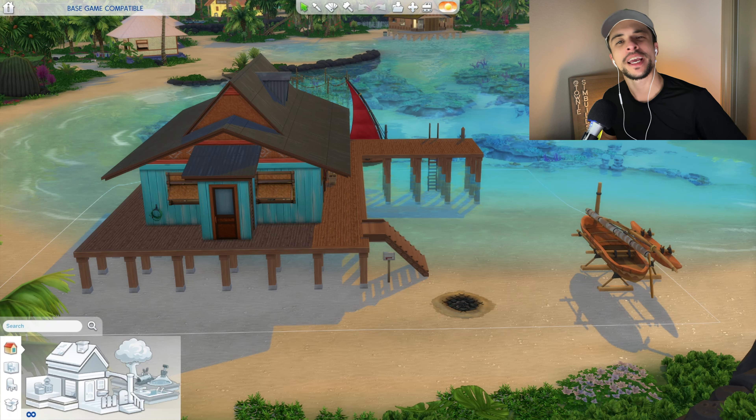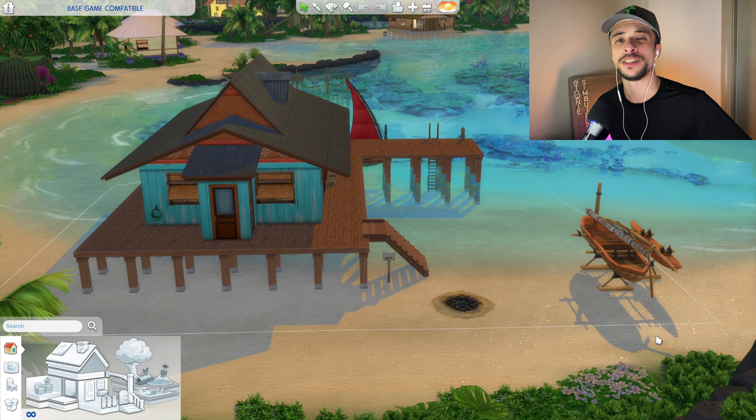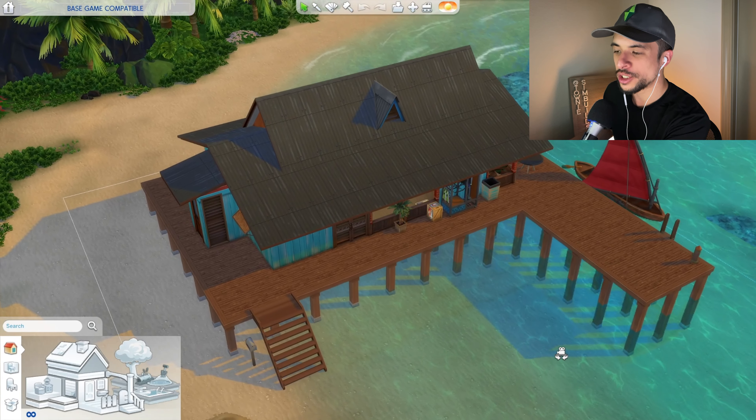Hey guys, it's Townie Sim Builds here, welcome back to another build challenge. Today we have a very weird build challenge ahead of us: I will be taking a build from the world of Sulani and transforming it into a base game compatible lot. This lot will no longer have any objects from the Island Living pack and will be strictly base game. My goal is to keep the overall charm and essence of the original home, but I will allow myself to make changes if and when necessary.